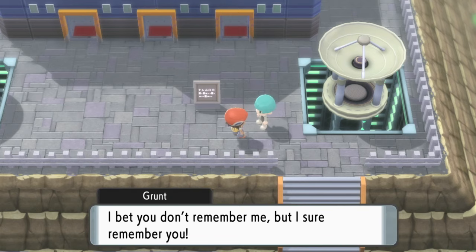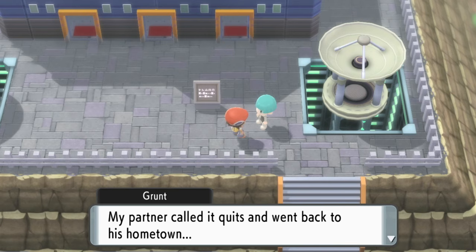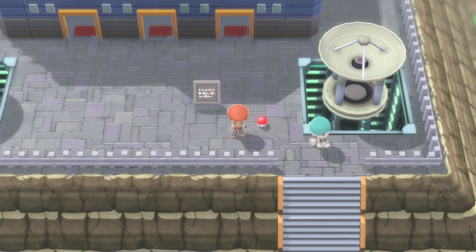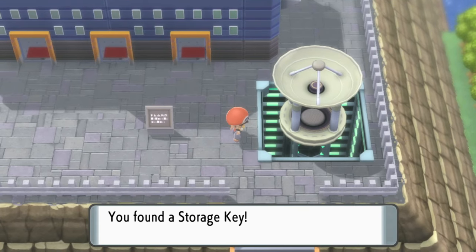When you advance in the game to a certain point, which I'll talk you through in a little second, this grunt outside the headquarters will eventually drop you the storage key in a little orb for you to pick up. And with that storage key, you'll be able to get into the warehouse.